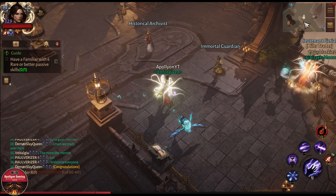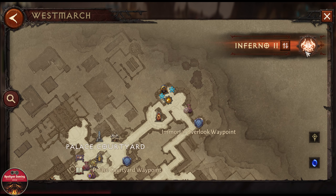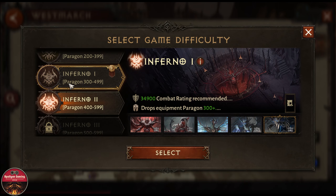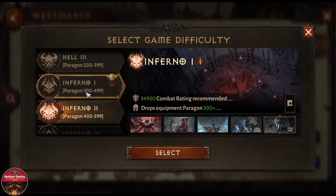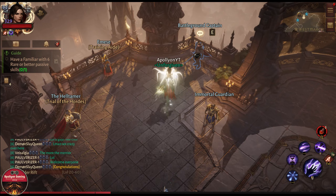They have also changed the way the minimap looks, which is something I like. They also seem to have changed the logo for the Inferno difficulty — I could be wrong, but it seems new.